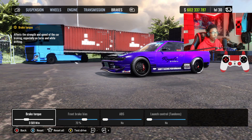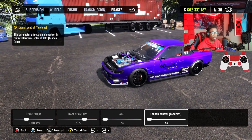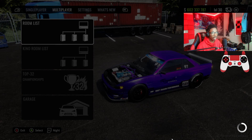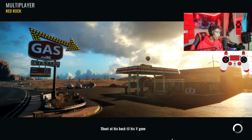For the brakes: brake torque at 3500, front bias 70%, ABS no, launch control no. Now that you guys have the whole tune, I'm going to go ahead and head into an online multiplayer session and see if I can get some clean tandems. Last time I tried this I got into the lobby and it was a complete mess, so I'm hoping we actually get into a decent lobby and get some good gameplay out.